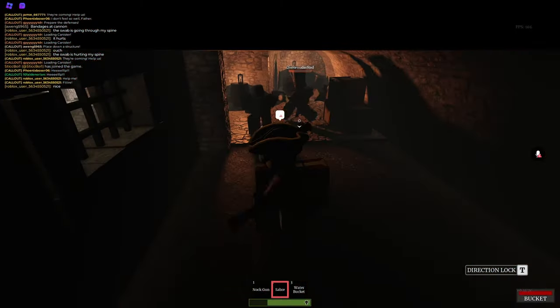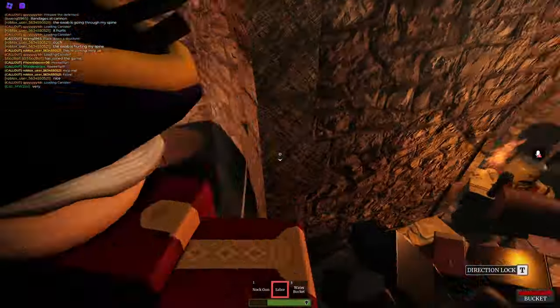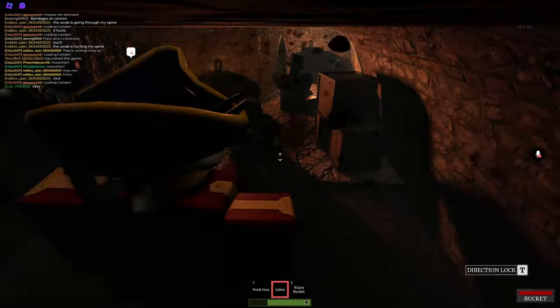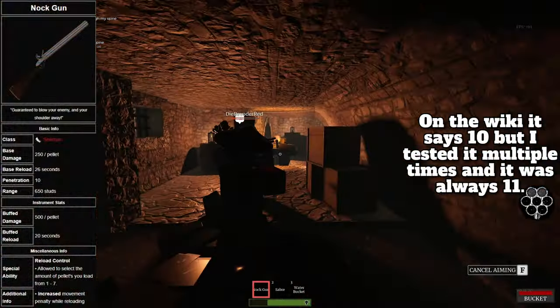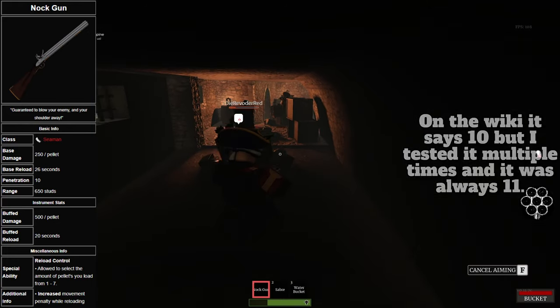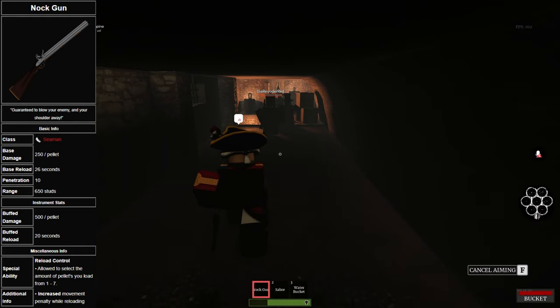Time to talk about one of the most controversial weapons in the entire community. Whether you like this gun or not, if you want to argue in the comments about whether it's good or not, go ahead. The knock gun has a piercing of 11 and each individual pellet deals a whopping 250 damage. Meaning if you fire all 7 shots you're dealing 1750 damage with 77 piercing.